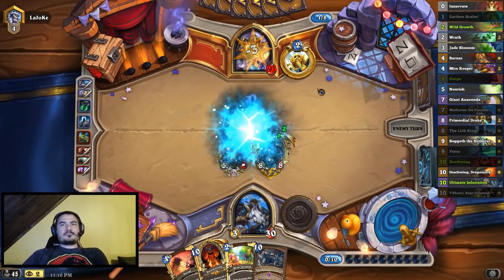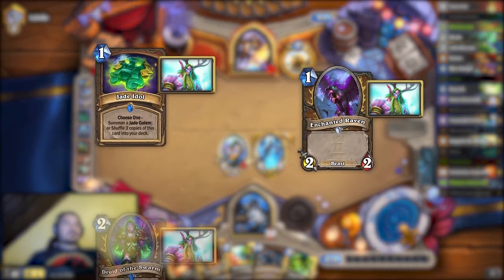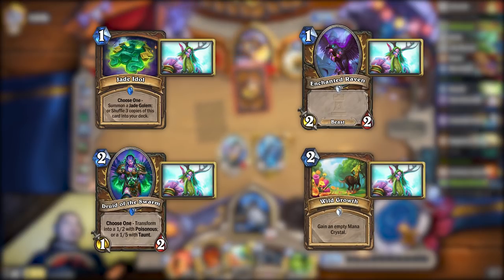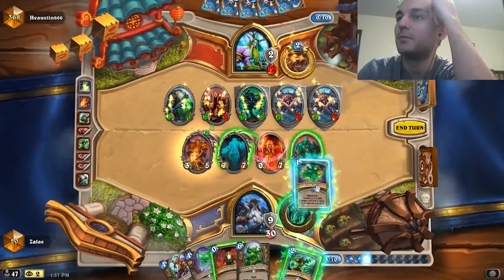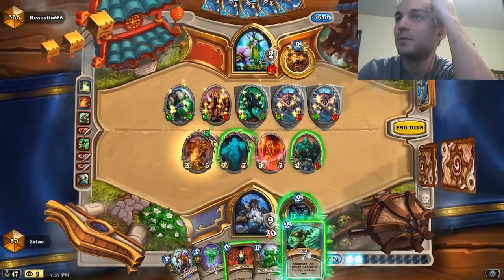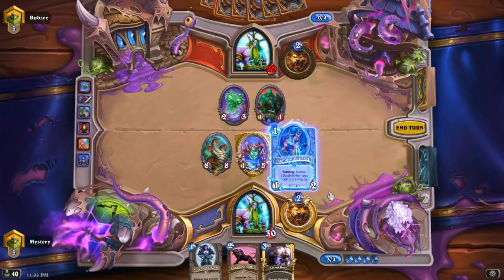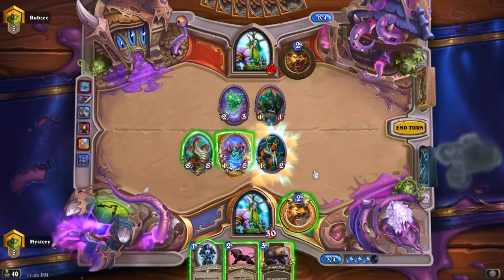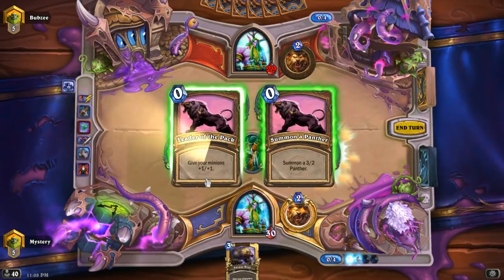Decks like Undertaker Hunter and Patron Warrior had filled this role before, but they were just the best decks of their class. Jade Druid, Aggro Druid, Token Druid, and Ramp Druid were at the top of their game and seemingly nothing could compete. No king reigns forever though. While Jade Druid and Aggro Druid remained at the top, the other Druid decks fell to Tier 1, which now consisted of Razzapriest, Murloc Paladin, and Pirate Warrior. If you were anybody that cared about their winrate, you had two kinds of decks you could play: Druid — Jade or Aggro.